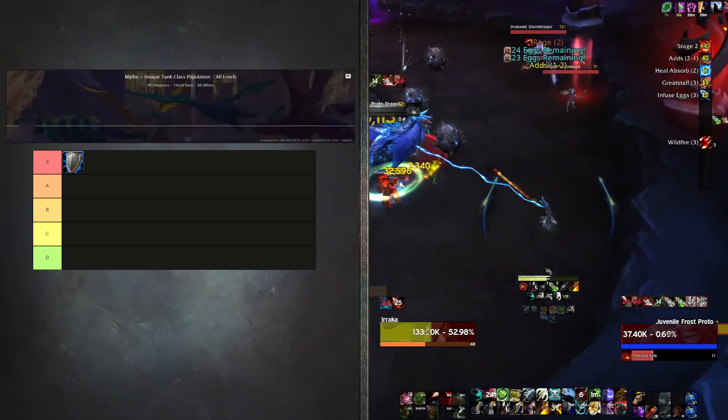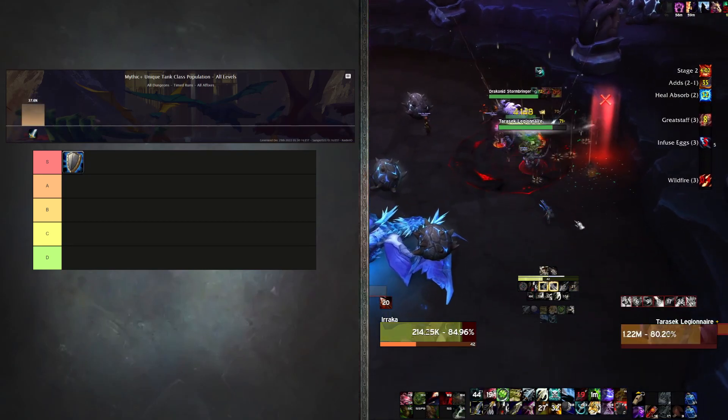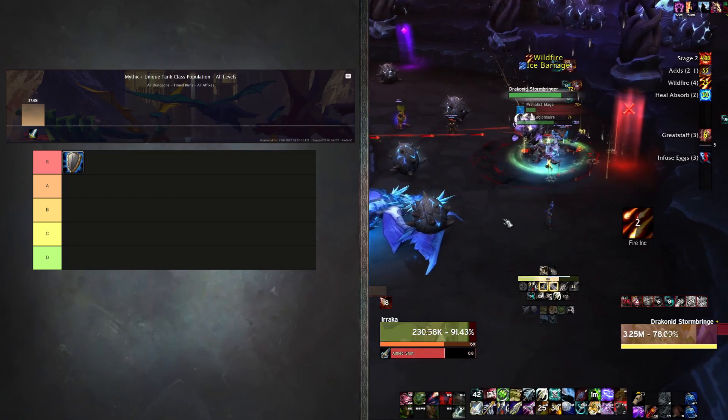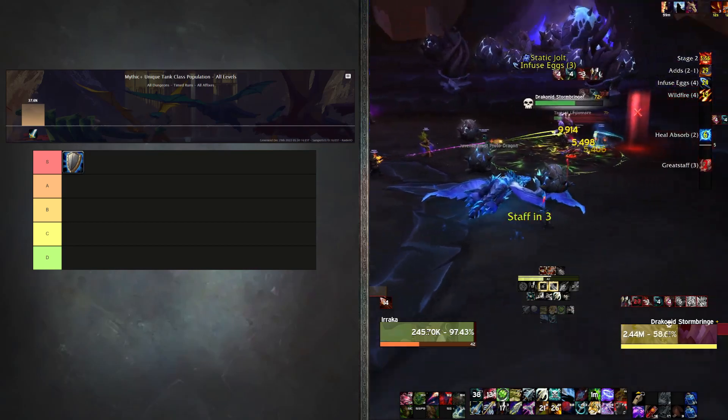When you look at the Raider IO scores for +15 keys and above, Prot Warriors make up literally 37.6% of the overall tank population. So as far as pushing higher keys, Prot is definitely the most popular.